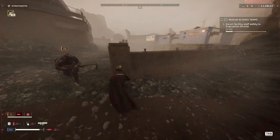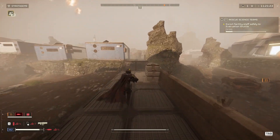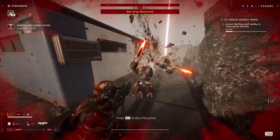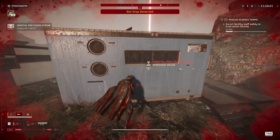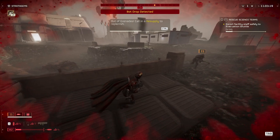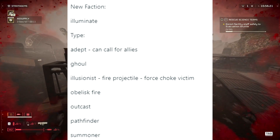Moving on to the main part of this video: thanks to one player's recent data mining efforts, more information about what developer Arrowhead has planned may have just surfaced. After digging through the game files, user Staudal shared their findings on the gaming leaks and rumours subreddit. The long-rumoured Illumina faction is mentioned in the leak. According to the data miner, the files reveal the following Illumina enemy types: Adept, Ghoul, Illusionist, Obelisk Fire, Outcast, Pathfinder, and Summoner.